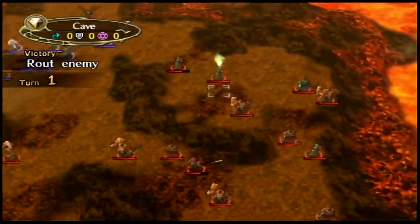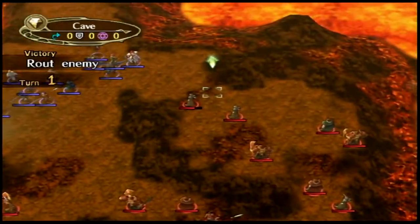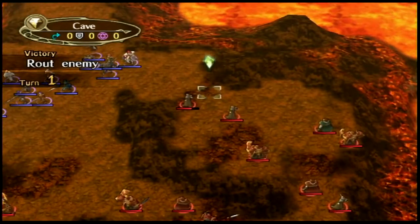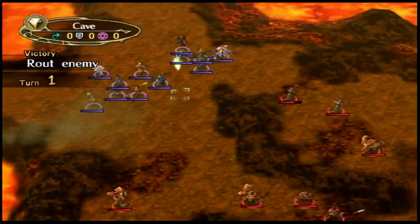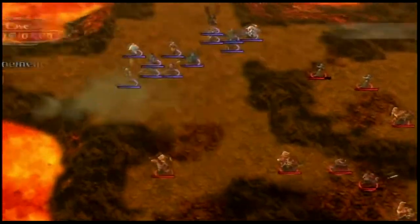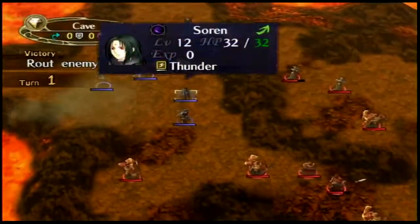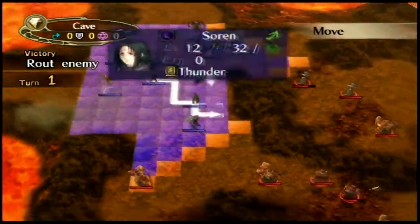It's a recycled thing from past games. It was in Fire Emblem Blazing Sword, and pretty sure it was in Sword of the Seals as well. Maybe in earlier titles too. So you can walk over, no problem — just don't end your turn with any units on the squares, because they're gonna take damage.